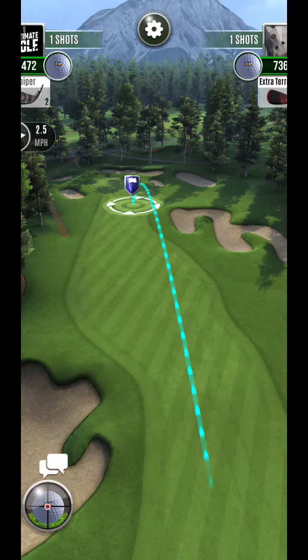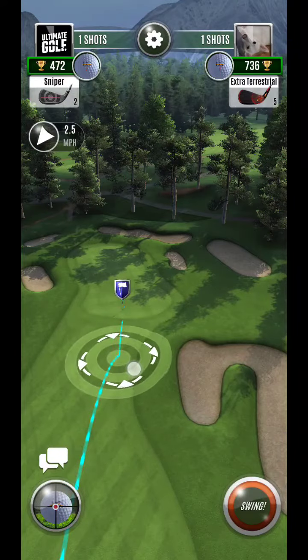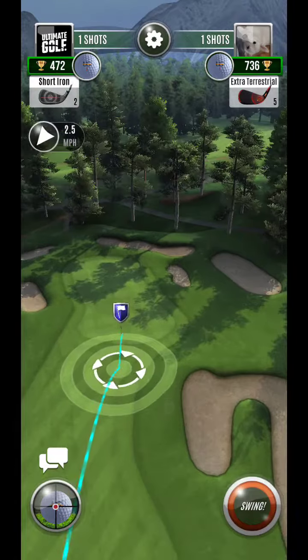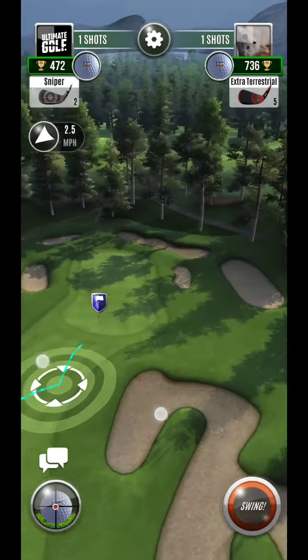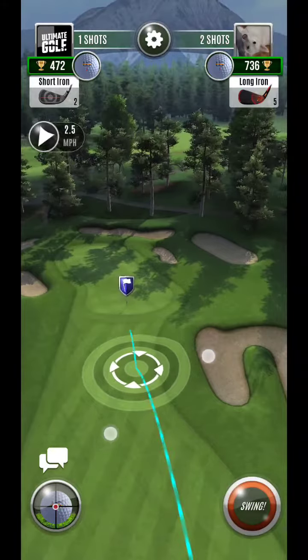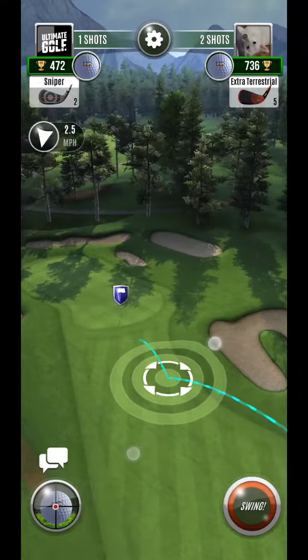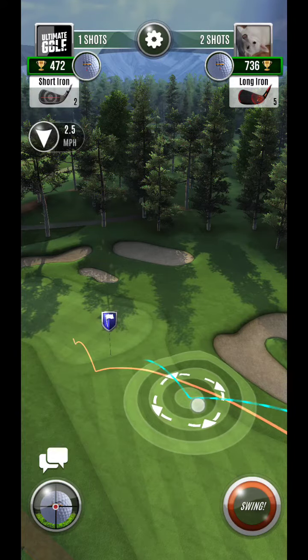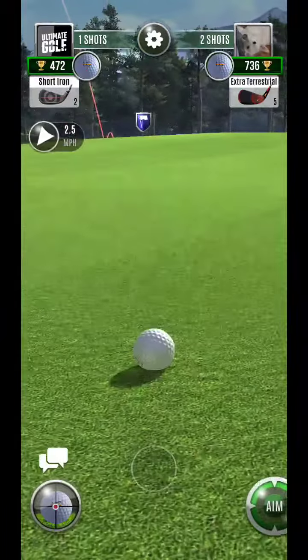We're going to try to get this one in here. One of the things you'll see is once this gets on the green, it's going to release a little bit on its own. You'll want to consider things like wind effect — that headwind is going to keep it from rolling out as much as a tailwind would. I'm going to play a better ring here; shouldn't need too much.